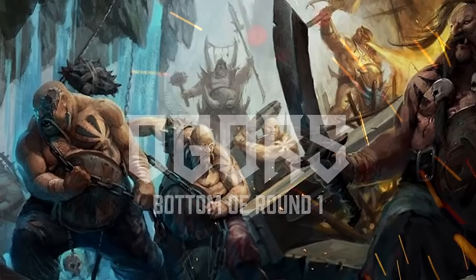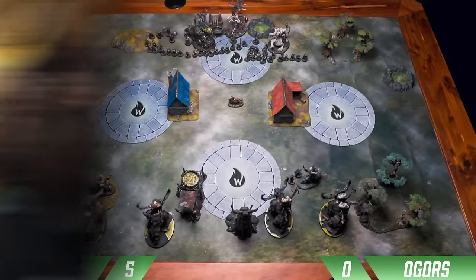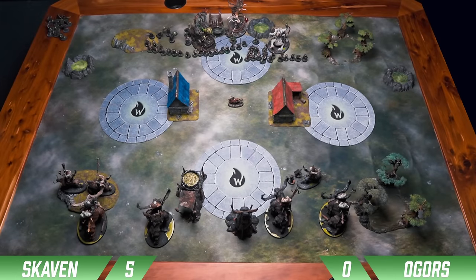Now going into Ogres' bottom of one. He starts with his Battle Tactic — looking through, he doesn't have an excellent one, so he's going to go for Magical Dominance. I have the Plague Furnace within 30 of that Frost Lord. He does his Heroic Action, I do the Heroic Action to get an Unbind. We roll for Primal Dice and we've got the same amount. Then his Huskard does a Prayer — the Hailstorm — and it ends up killing the two Gutter Runners.